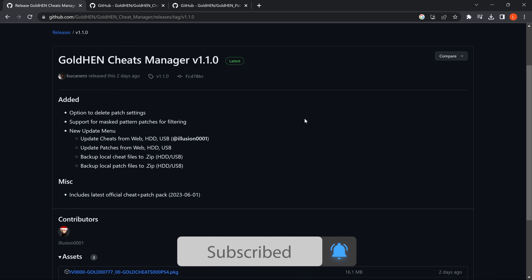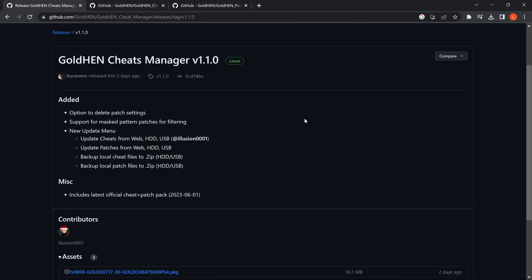This update now allows you to install your cheats and patches completely offline. So if you're somebody who uses your jailbroken PS4 completely offline, if you use an ESP chip for the host, or if you just have the exploit cached in your browser and exclusively use your PS4 offline, you'll now be able to update your cheats in the GoldHen Cheats Manager completely offline, as well as the patches.